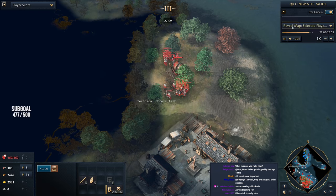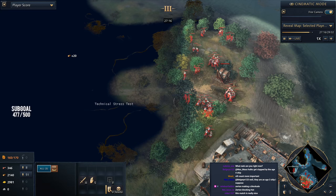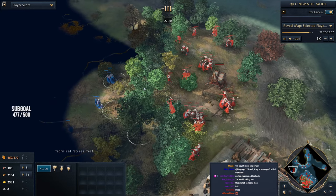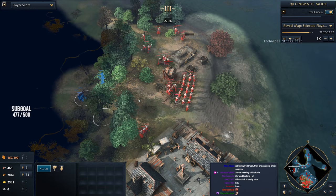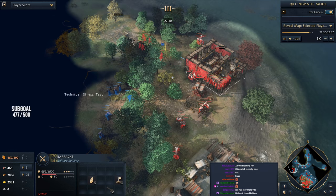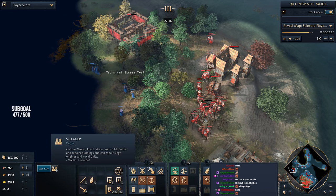Zertan doesn't spot Hutt. Hutt doesn't spot Zertan. They're mining the same wood line. Then they finally see each other's villagers through the wood line — just a brief line of sight as they each focus down the trees. And now Zertan realizes: those are not my villagers. It's time. Barracks — everyone build barracks immediately! Have you ever seen a barracks built with 23 villagers before? Outposts going up.